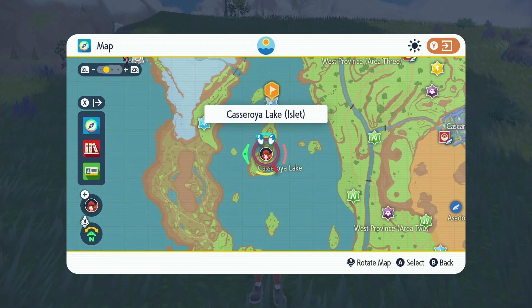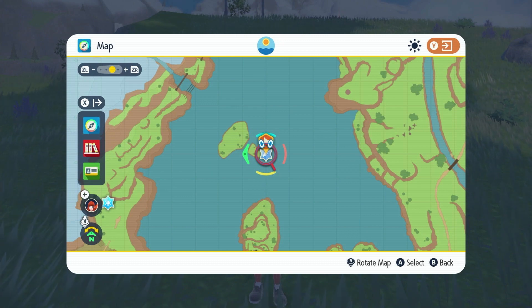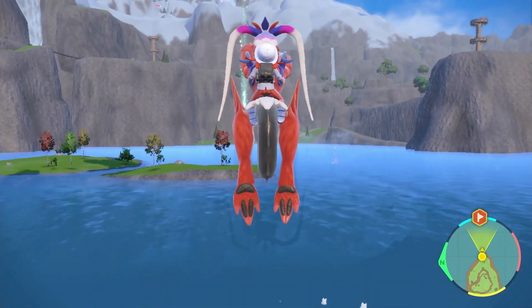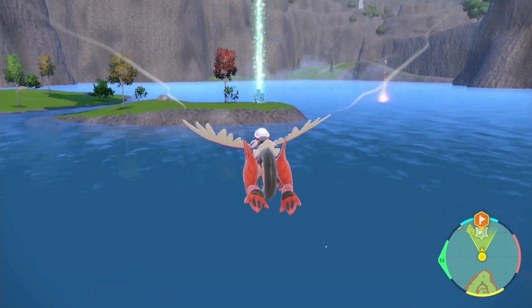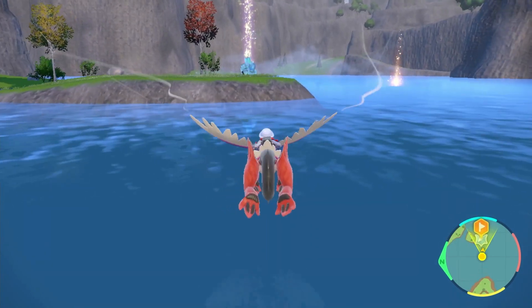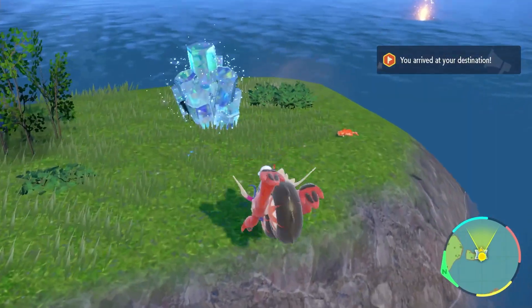For the final Titan, we have Tatsugiri, which is located exactly where you first found it — at the edge of a small, tiny island on the eastern side of Cassaroya Lake. You're just going to make your way to the smaller part of the island and the former Titan will still be sitting in the same spot as before. Since this is the last Titan, it's going to be the highest level out of all of them — level 57.